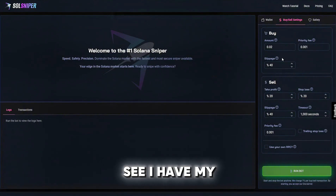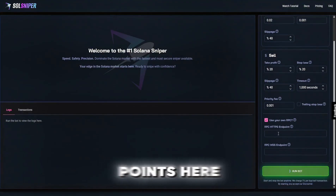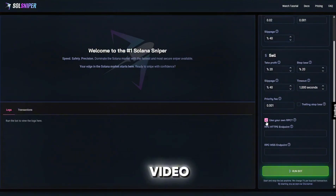As you can see I have my amounts, slippage, take profit, etc. I won't be using a trade stop loss, but if you know how to, feel free to check that box. As for RPC, if you have one you can put the endpoints here — I won't be using one for this video, but it is an option.